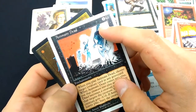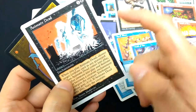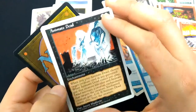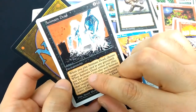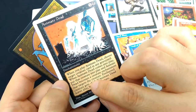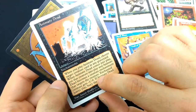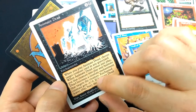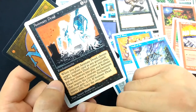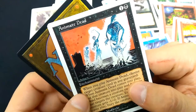Animate Dead — I love the art here. They reworded it in 5th edition. It used to say Enchant Dead Creature, now it says Enchantment. For 1 and a black, when you play Animate Dead, choose target creature card in any graveyard. When Animate Dead comes into play, put that creature into play and Animate Dead becomes a creature enchantment that targets the creature. Enchanted creature gets minus 1 minus 0. If Animate Dead leaves play, bury the creature. Art by Anson Maddox — amazing skeletal art.